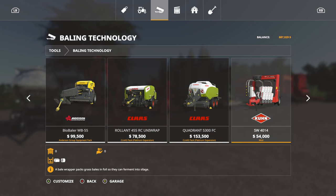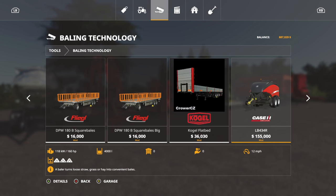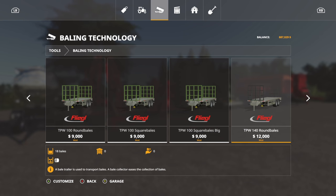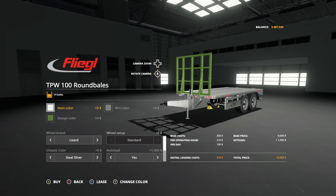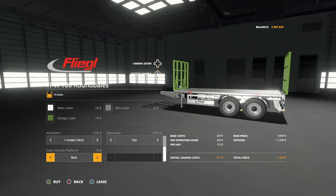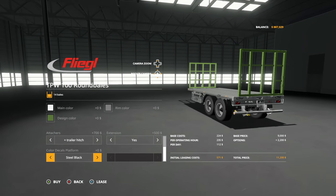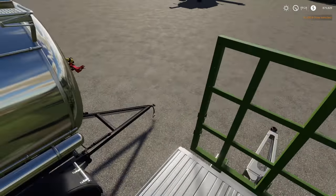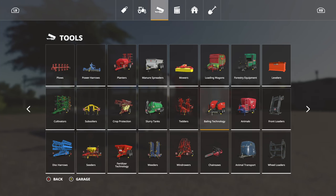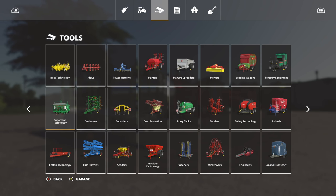Now we need a bale trailer — to move pallets of seed and fertilizer, and to pick up bales. Since we're doing round bales, I recommend the same bale trailer as last time: the TPW 1A or 100 Fliegl. It's an auto-load trailer for 14 round bales, auto-load yes, attachers yes. We'll change the logos to black and leave the rest as is. Now we've got a trailer to hold all kinds of bales — it's a great little trailer.